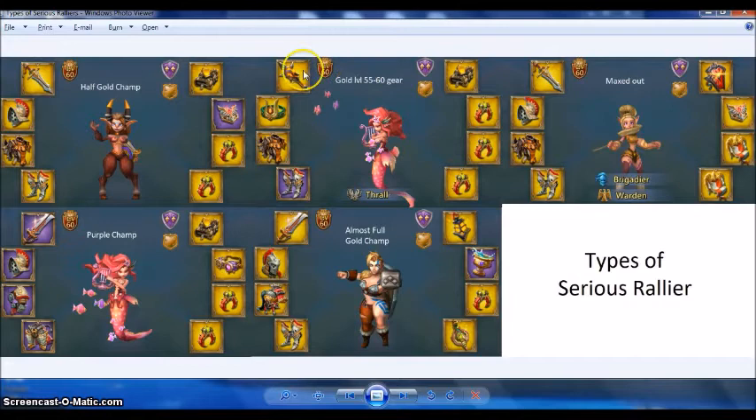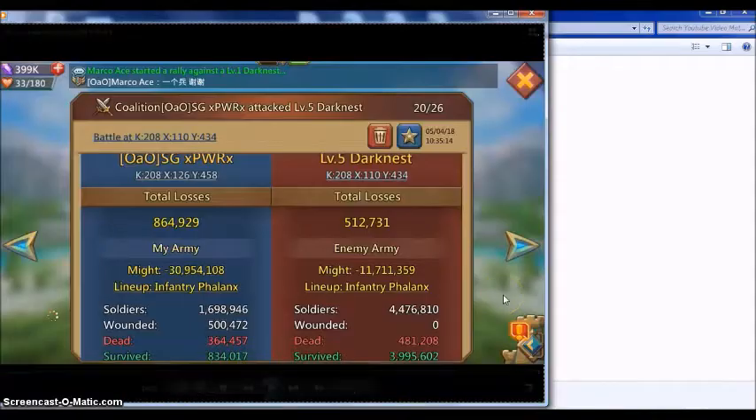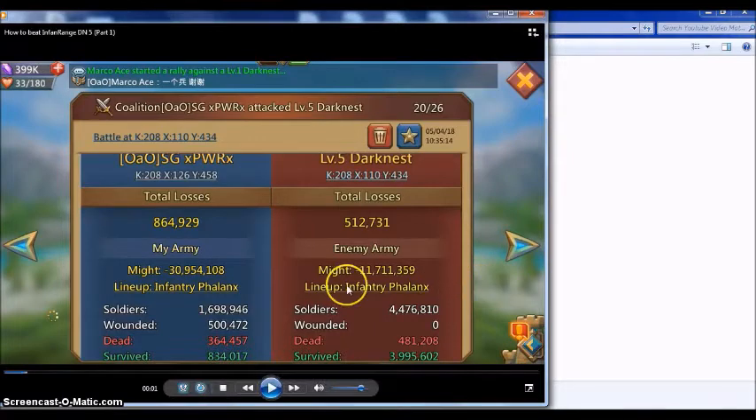The first type is the typical all-goal but not champ gear — the typical level 55 to 60 gear. At the next level we have the purple champ gear where the left side is all purple champ. The next upgrade is left side all gold champ, then left side all gold with the offhand also gold. The accessories aren't champ gold because they cost a lot to make. At the most extreme end is the max stock guy where everything is gold, including the 11k heroes.